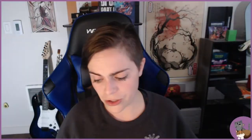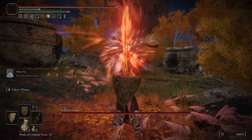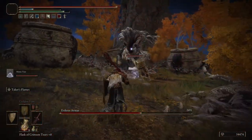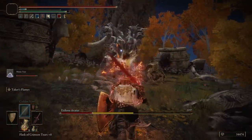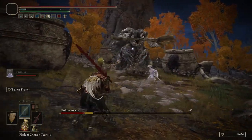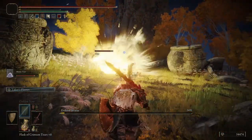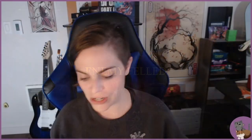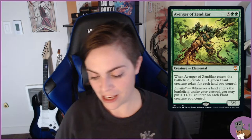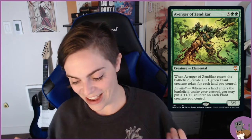Avenger of Zendikar looks almost exactly like an Erdtree Avatar. The Erdtree Avatars are found near minor Erdtrees — smaller golden versions of the main one — usually protecting resources worth exploring. They're accompanied by tiny minions that also help protect the trees. Avenger of Zendikar is perfect because when it enters the battlefield you create plant tokens, just like those little minions, and the card itself looks exactly like the Erdtree Avatar.